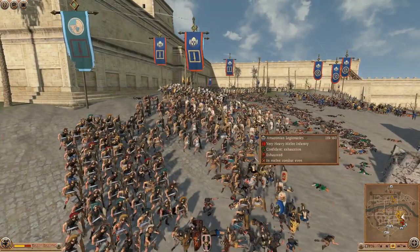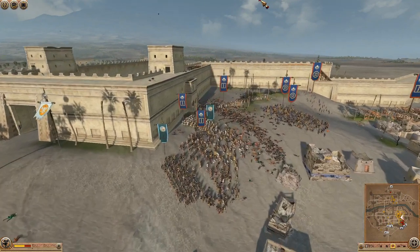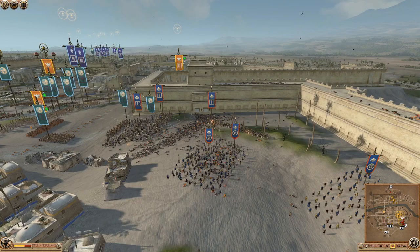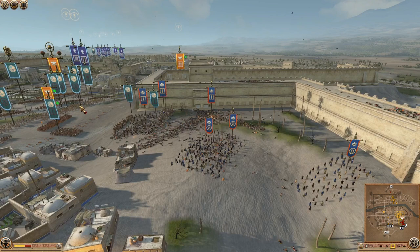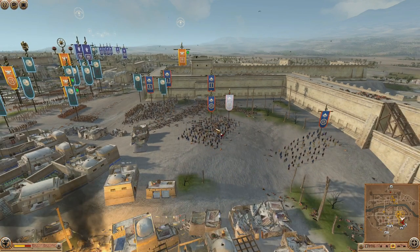These Etruscan Cohorts are nearly dead — there's only 64 of them holding back nearly double their amount in Legionnaires. We'll have to see what happens there. Now it looks like the Etruscan archers are going to focus down the Amazonians and do a fair amount of damage to their archers' force, which is really good because this is what we were mainly worried about.